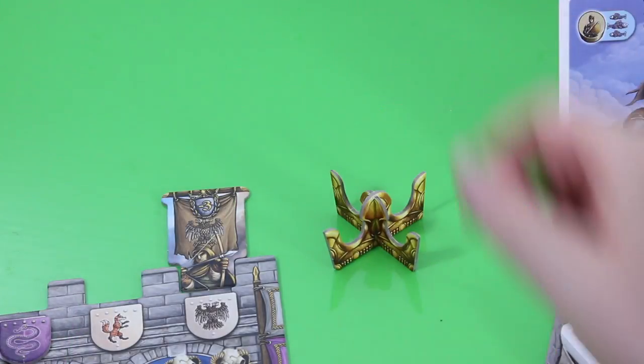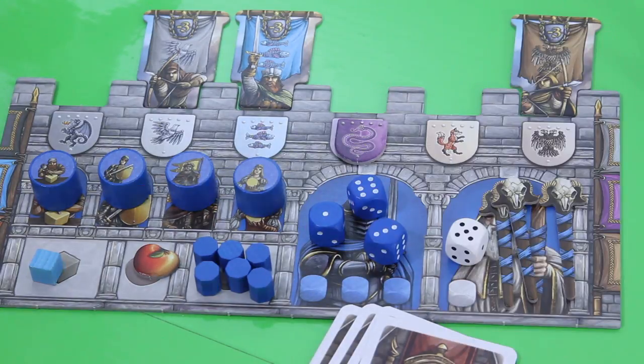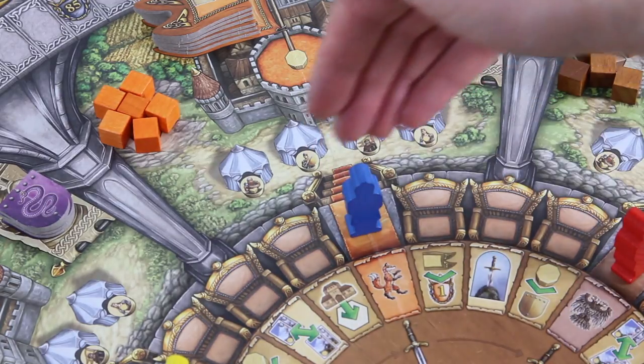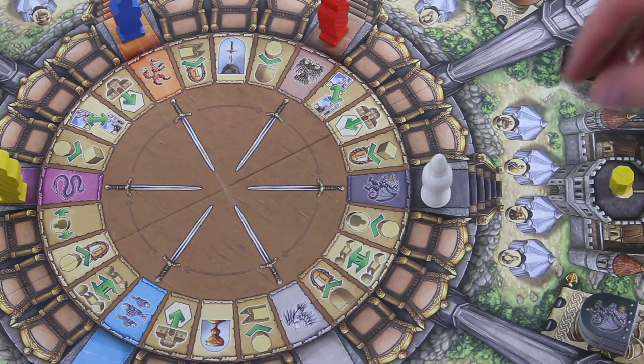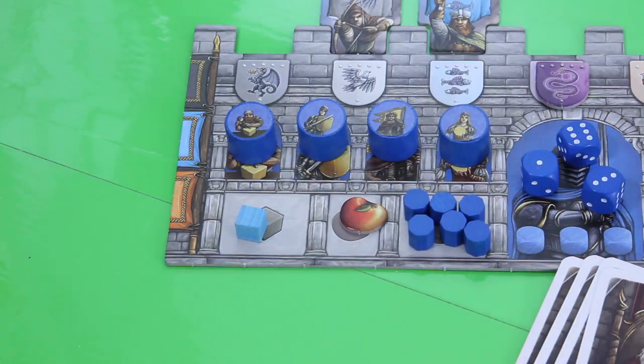Blue is the starting player, shown by this nice little starting player crown. The blue dice are for your knight figure on the round table, and the white die represents movement for Merlin. Your knight is only allowed to move clockwise, whereas Merlin can move forward and backwards. You always have to move the full distance shown on the die, unless you sacrifice one of your apples, which allows you to set one die of your choice to any side you want.